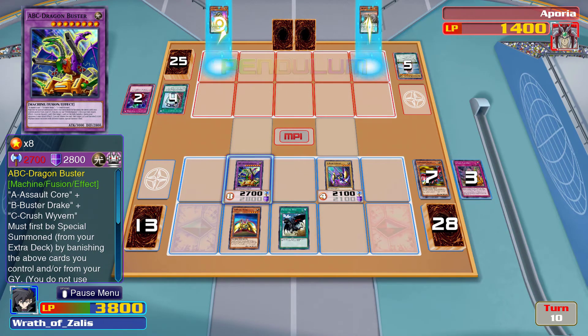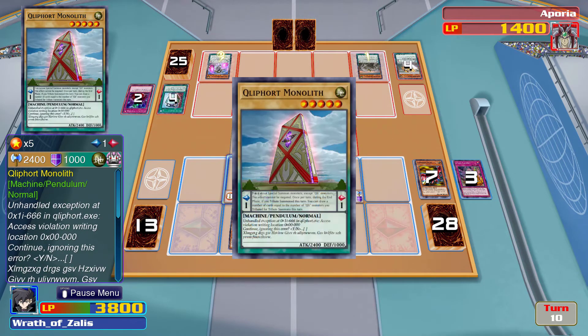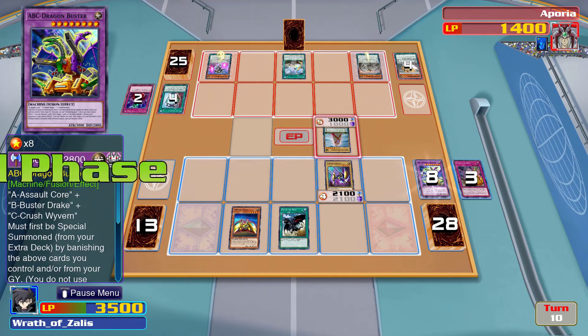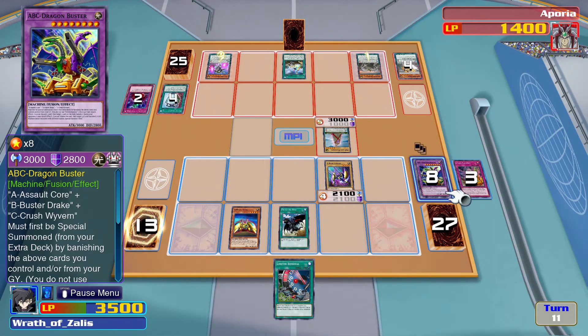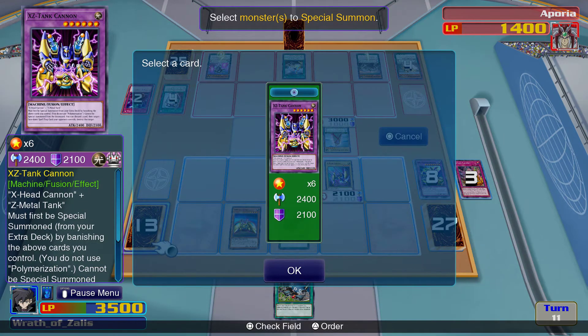Why did you not do this last turn? Monolith Sacrifice. I'm in danger. Can I activate anything from the graveyard? No — but I can summon XZ Tank Cannon.